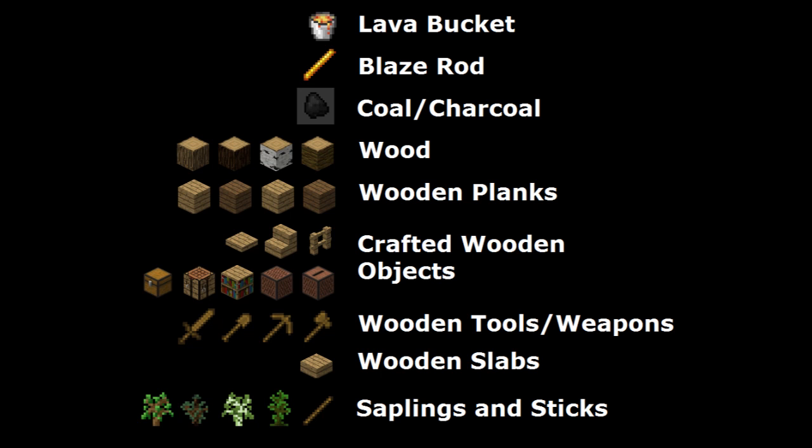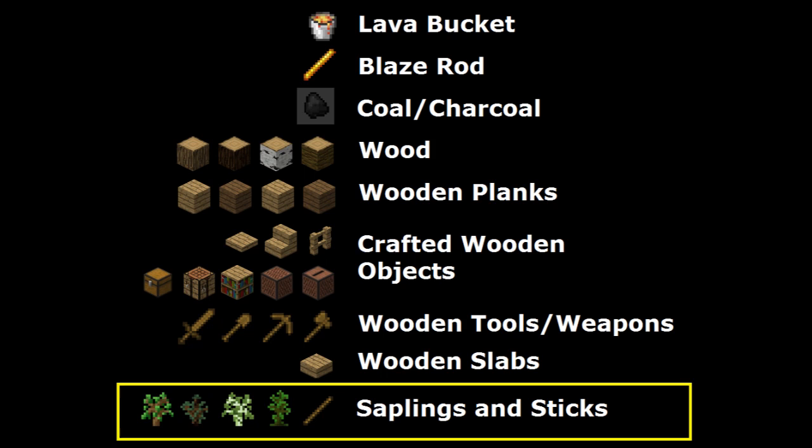This is a list of some of the most popular fuel sources the steam engine can use. They will heat up at different rates depending on the fuel they're using. Sticks and saplings are the lowest tier of fuel and they will never cause the engine to overheat.